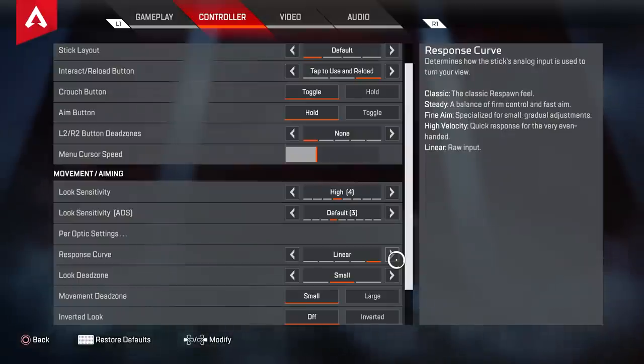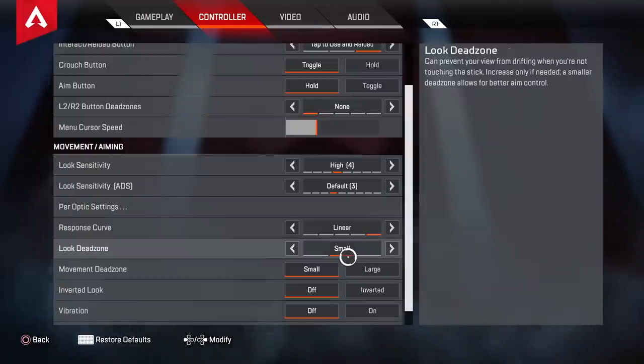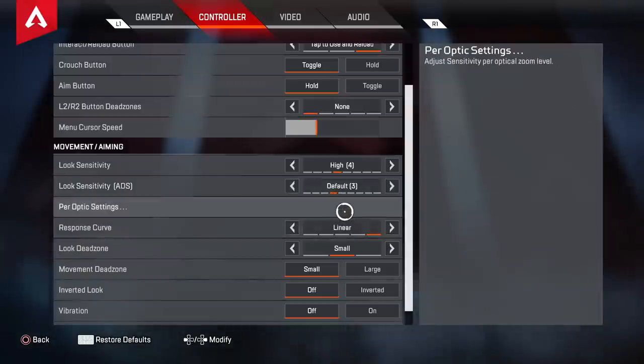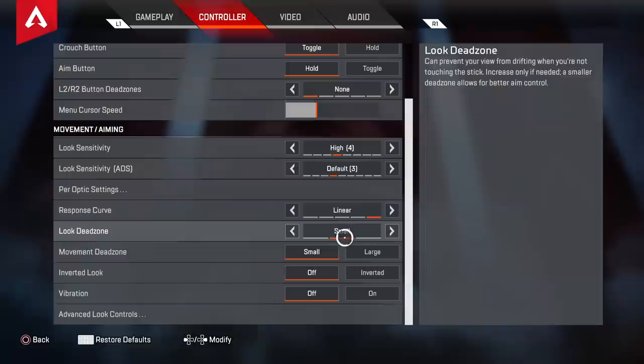Look dead zone is the important part of linear. I always played on no dead zone, but for some reason on linear my controller has more stick drift. To counter stick drift you turn your dead zone up, so I went from none to small. I also had to turn my sensitivity down because at longer ranges you don't have the same degree of control. But at closer ranges it just feels nice. Those are the major changes I've made.